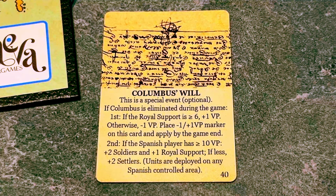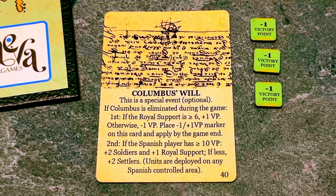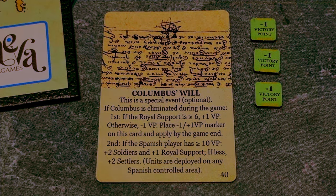One card in this game is optional — both players must agree to its use: the Columbus Will card. If both players decide to use it, we place it near the board along with the Columbus Will counters, which show a plus one victory point favoring the Spanish on one side and a minus one victory point favoring the native player on the other.